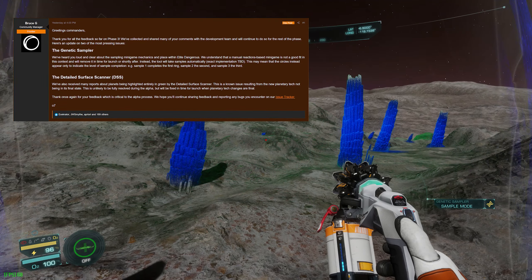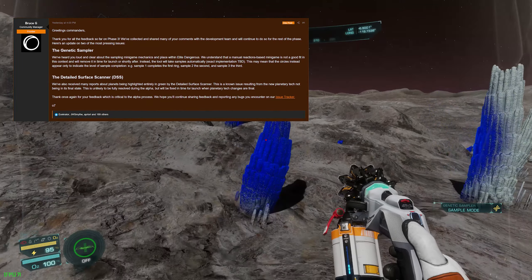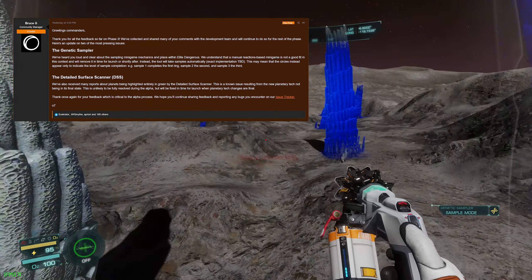The genetic sampler: we've heard you loud and clear about the sampling minigame mechanics in place within Elite Dangerous. We understand that a manual, reactions-based minigame is not a good fit in this context and will remove it in time for launch or shortly after. Instead, the tool will take samples automatically — expect exact implementation to be determined.